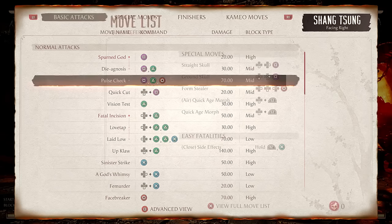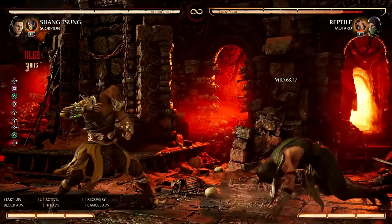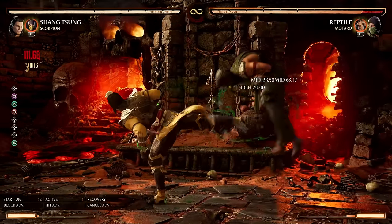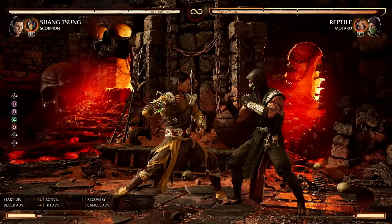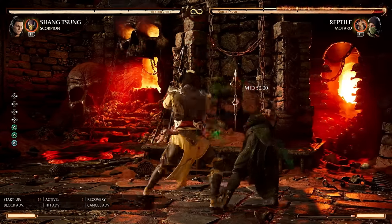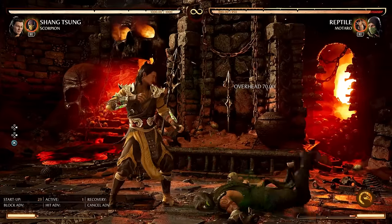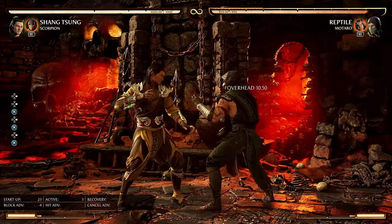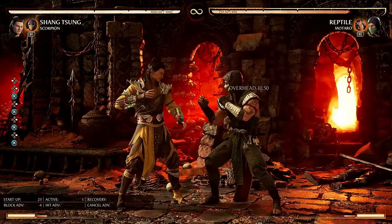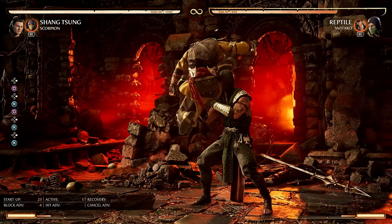Time for the attack strings. First up is Pulse Check — knocks the opponent in the air a little bit, but I can't special cancel the final hit. I could combo into a cameo though. Next, Laid Low — hits low with a mix-up at the end, but no special cancel. Then we have God's Whimsy — pretty much the only reason you'd stay in young form. This overhead is 23 frames, making it reactable, but it lands all the time in tournaments. It's also very safe on block at minus four.